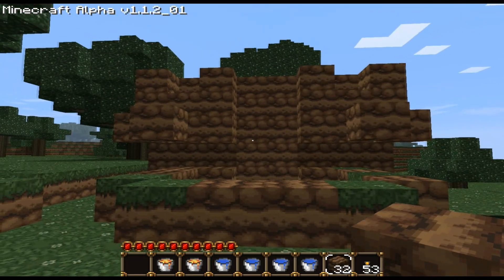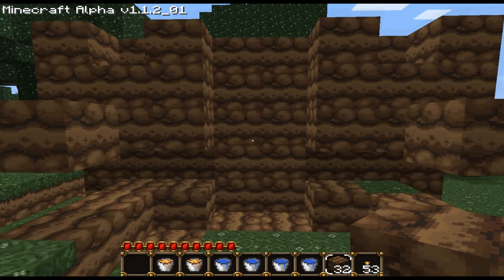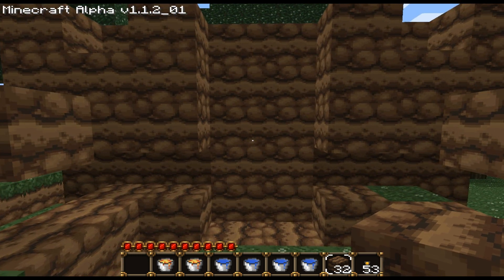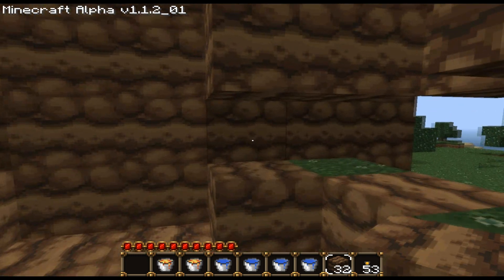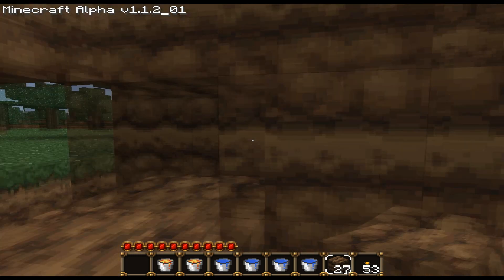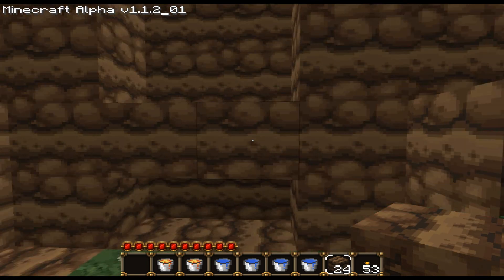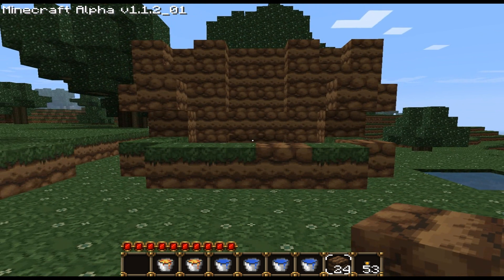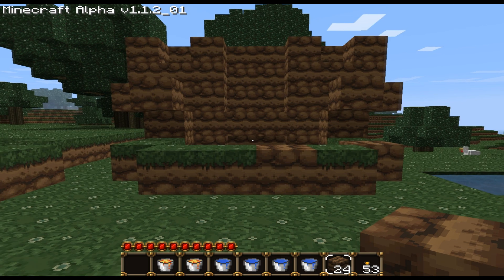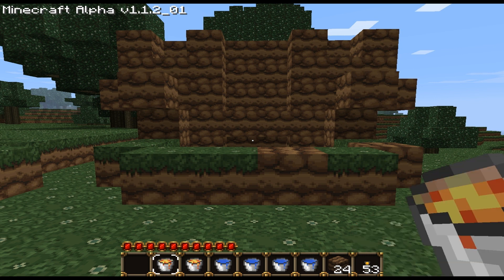Now from here we're going to go one-two-three-four-five-six, then one out and back, and one out on the other side. That should be your 80 blocks total. If you're still confused, go back and pause to look at the completed structure. That's our structure made of dirt or whatever else you want to use.